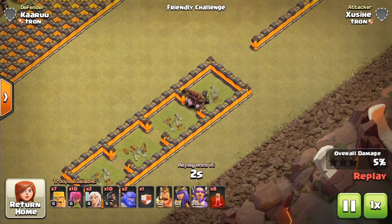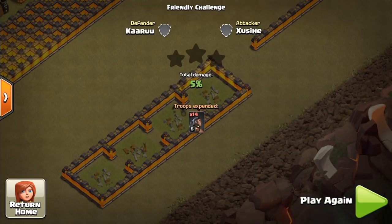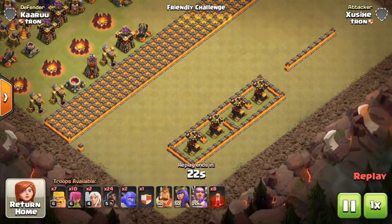It does tell the attacker where your spring traps are if you use this technique, but sometimes they can already pretty much know it's going to be there anyway. This is a good way to funnel hogs into a spring trap that otherwise might miss, as you saw in the first replay.